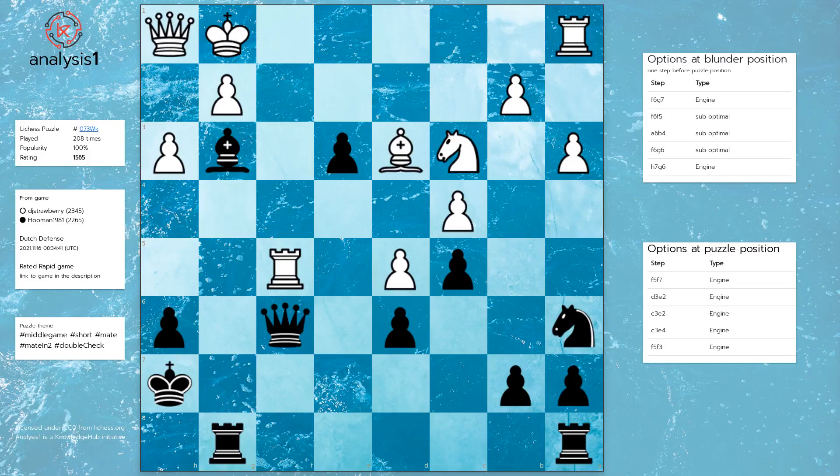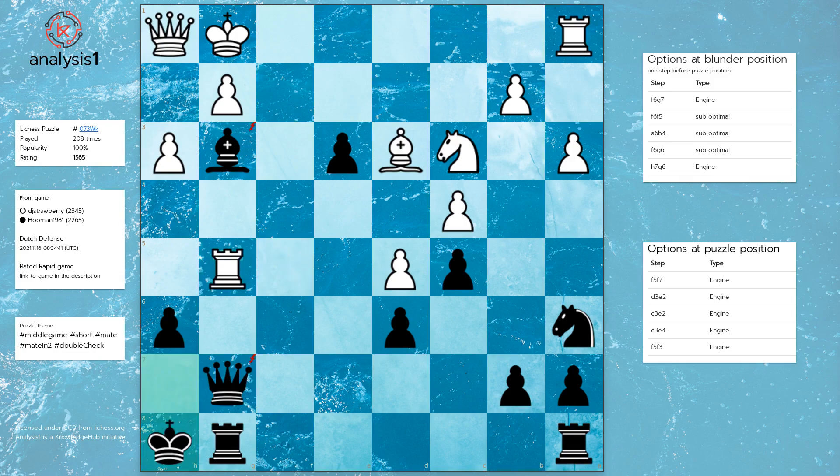Let us look at the blunder position. Here are the move options at this stage. Blunder position option 1: Queen to g7, Rook to g5 check, King to h8, Rook takes queen, Rook takes rook, Knight to e4.